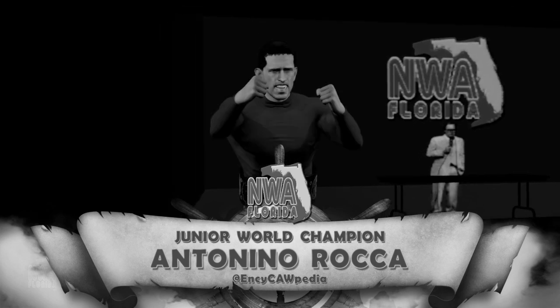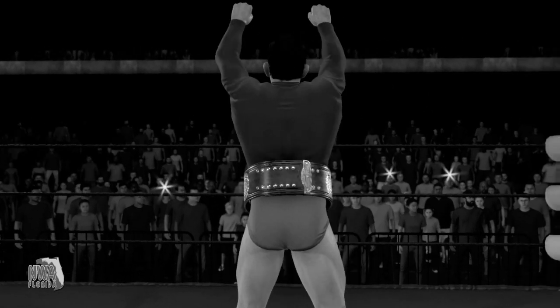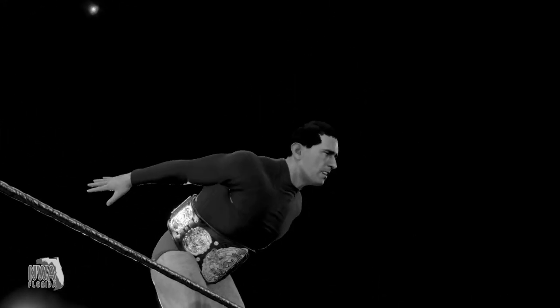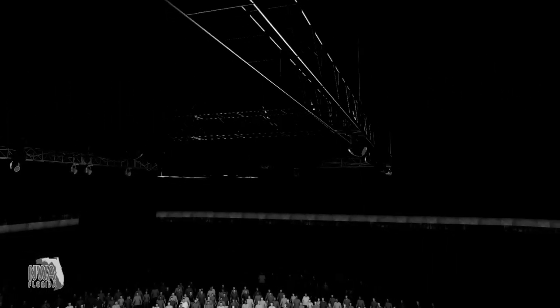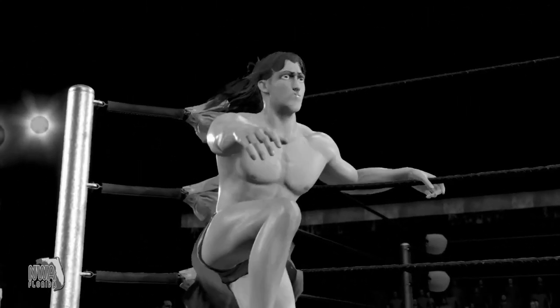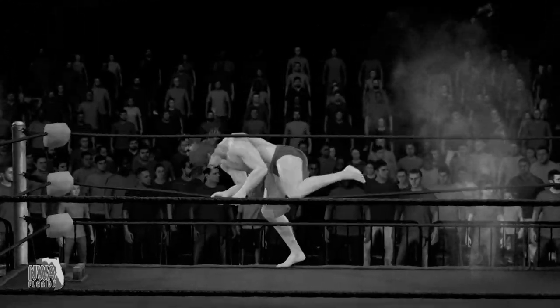And their opponents: first from Argentina, weighing in at 253 pounds, the Junior World Champion, Antonio Rock. Take a look at the talent in competition here — you can see exactly why the WWE Universe is so amped up for this one. And from deep in the jungle, weighing in at 286 pounds, the Savage Man. Just look at the swagger on display. I love it.